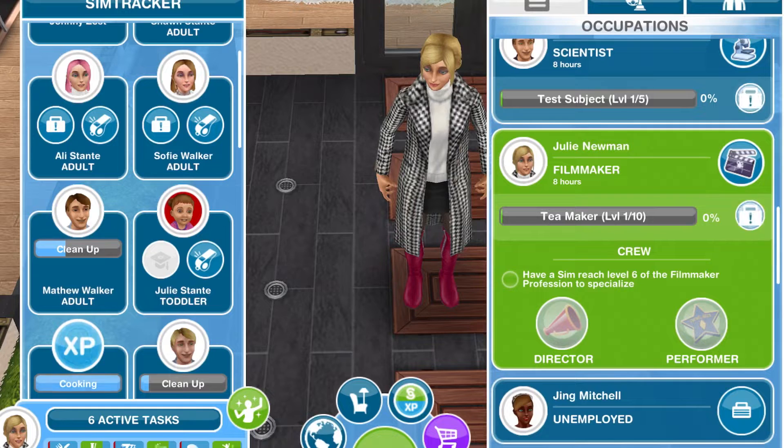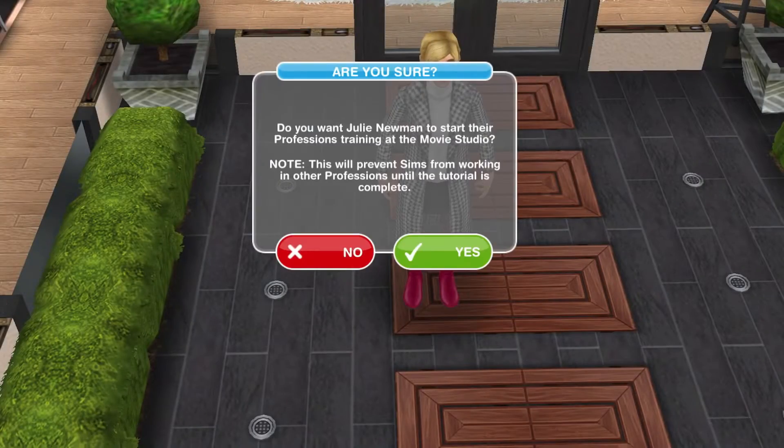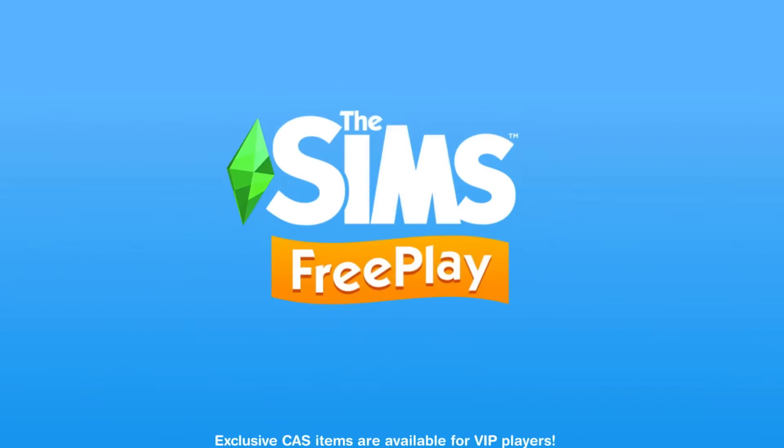Professions training: work at a profession workplace! Let's send our sim to work and let's accompany our sim! Remember, click accompany sim so we can see the tasks to do!